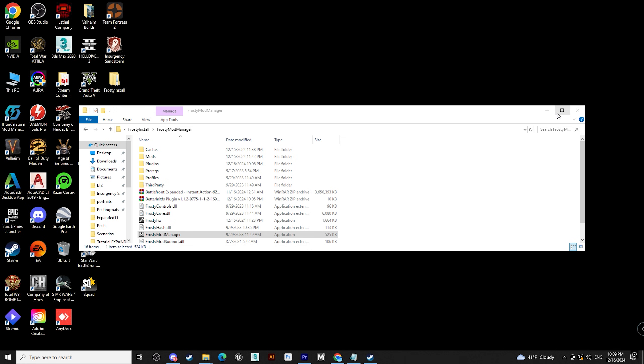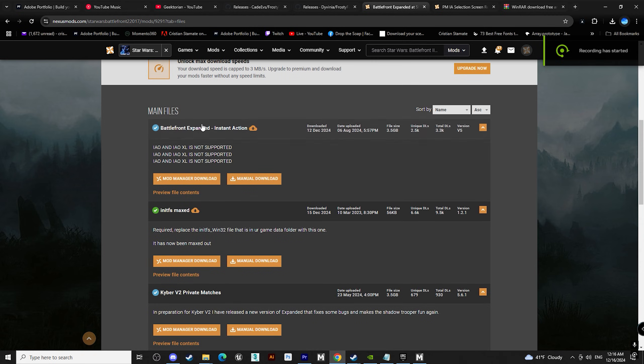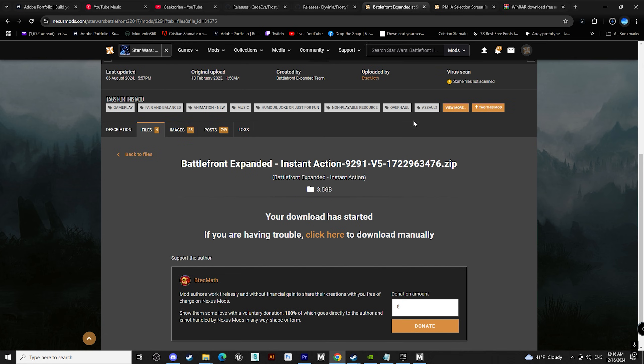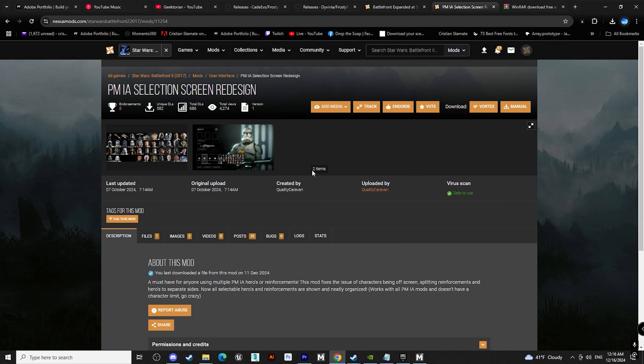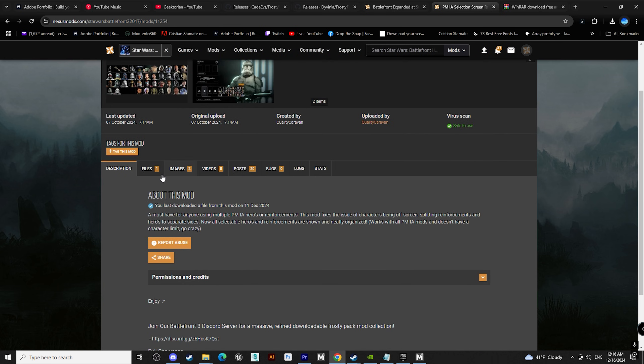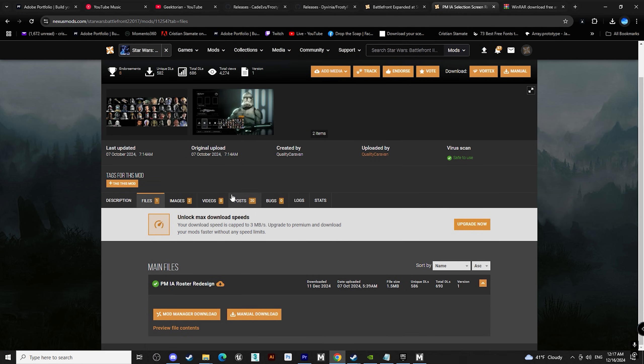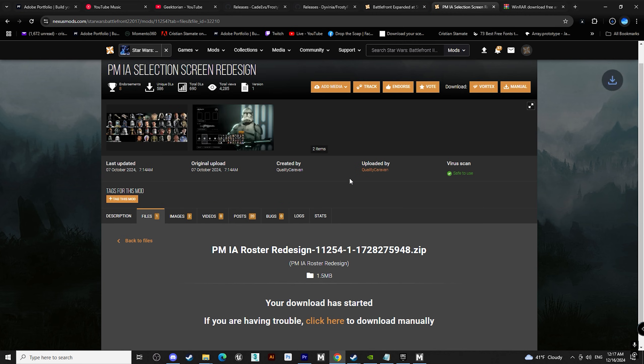Finally, we can now download the last two pieces of the puzzle. First, go back to the same Nexus link and download the file at the top named Battlefront Expanded Instant Action. This might take a while depending on your internet. The last mod we need in order for this to work properly is the selection screen mod found in the 6th link in the description. Just repeat the same process: Manual Download, Slow Download, and place it in a folder wherever you like.